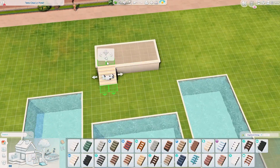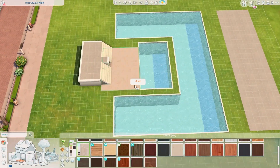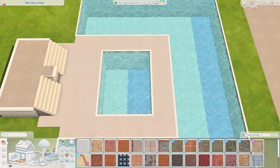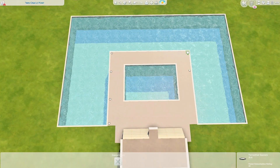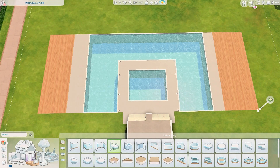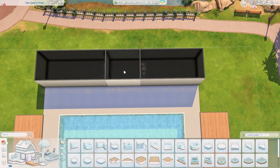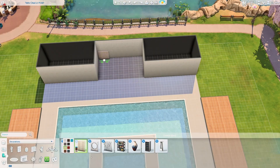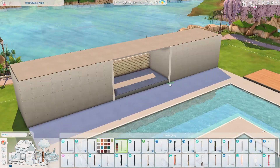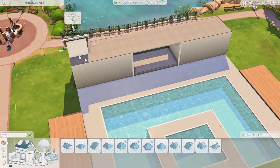Today we are building a pool — a public pool for my Newcrest save file, which is still in progress. I still have to finish a few more builds before I release it, and this time we're building a pool. This is actually my third or fourth attempt — I kept bulldozing everything before I decided to go with this one. Actually, this is my first ever time building a pool.